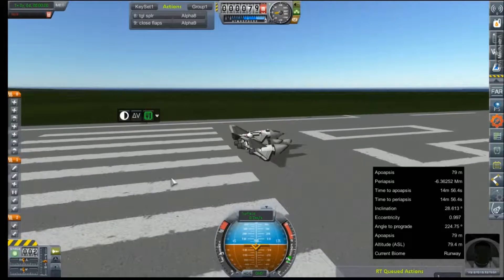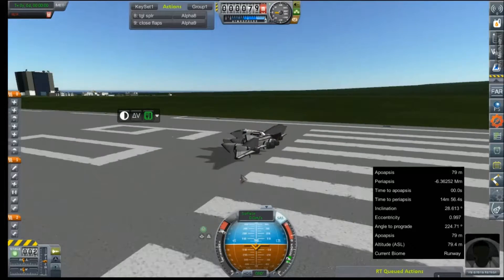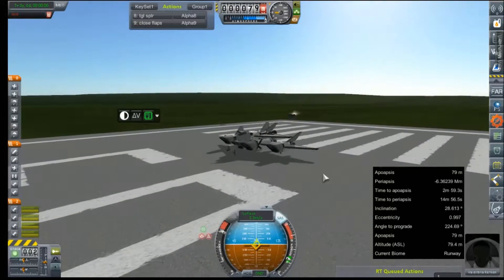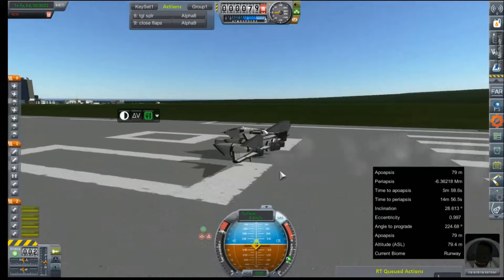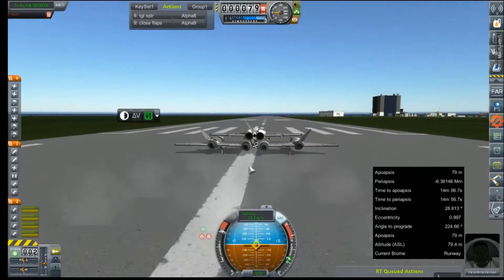Hey everybody, and welcome back to Kerbal Space Program RP-Zero. We're out on the runway with our brand new X-5 aboard its carrier pigeon, to which I have adopted a slightly different design philosophy — putting the pigeon underneath the primary aircraft instead of above it, like before.